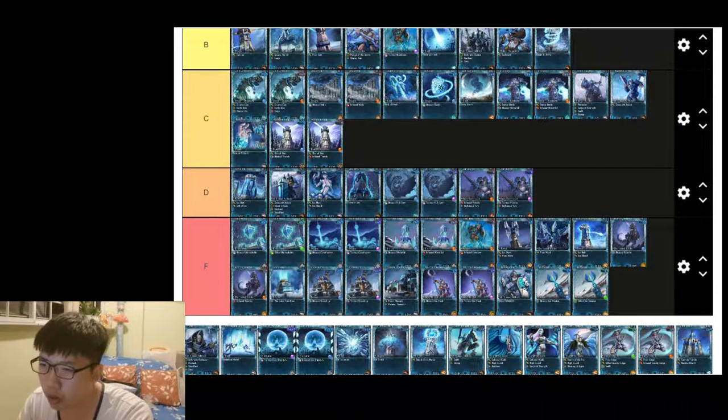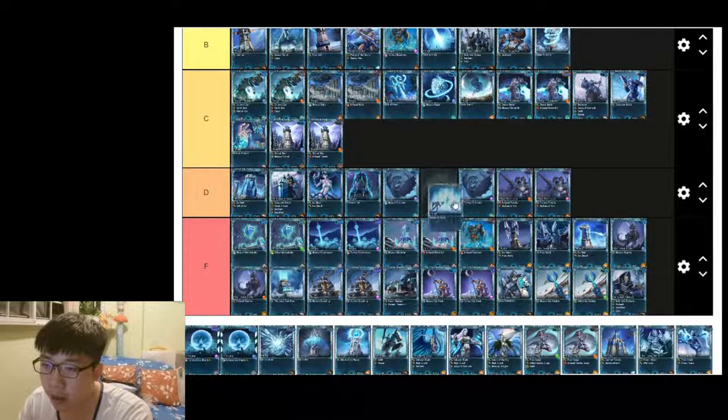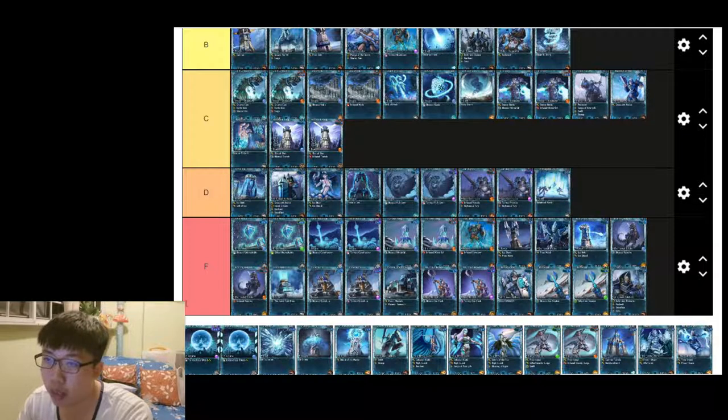Next up is Phalanx — not really a useful card because you have Mountaineer and other tier 2 cards you could use, and Imperials still does better. Next is Retreating Circle — very situational, but I don't think it's completely useless — D tier.